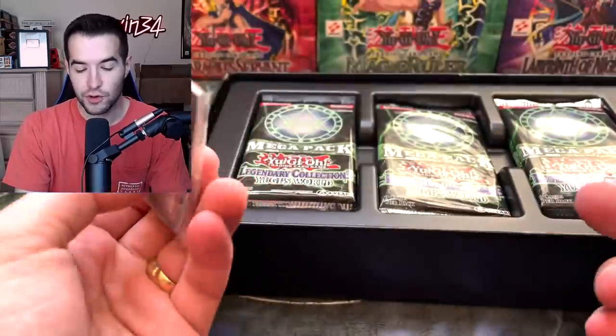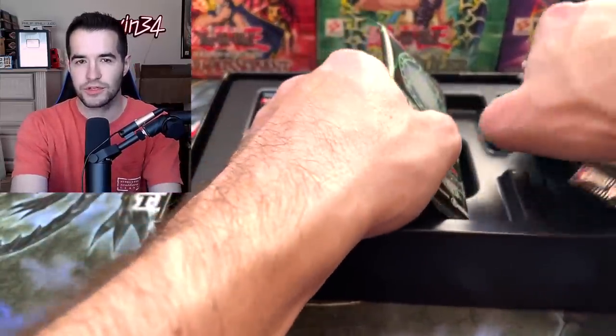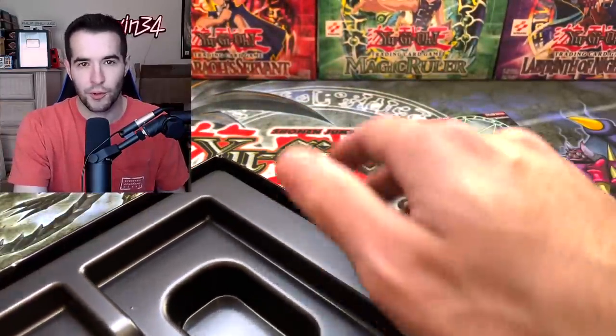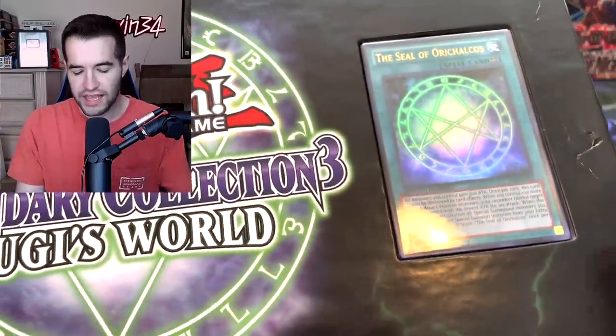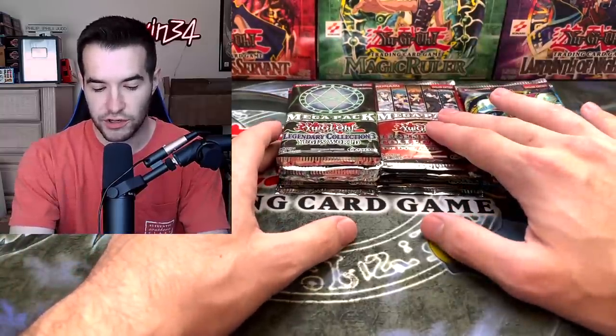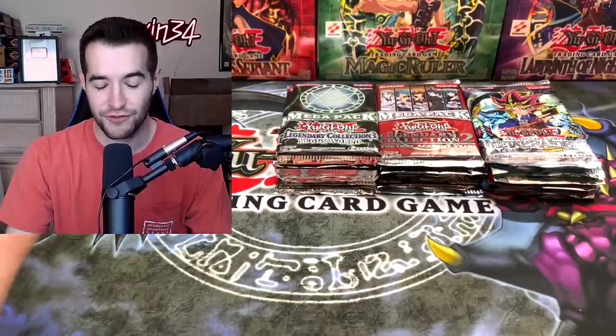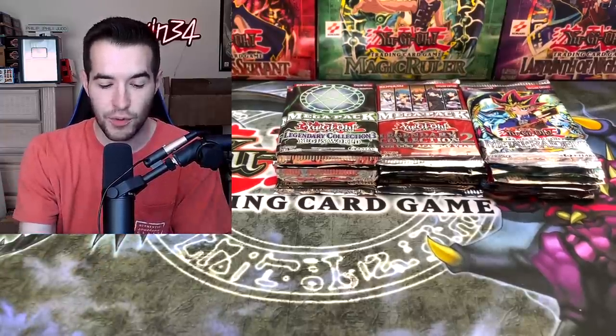Dark Necrofear. I think it's even cooler when they're reprint sets than just reprints of the originals — though I take that back, because without reprints of the originals we wouldn't be able to open them so easily. You also get a game board and the card in here, but we're not going to pull all that out right now. We have six original packs, five Legendary Collection 2 mega packs, and five Legendary Collection 3 packs. These are all very high quality.